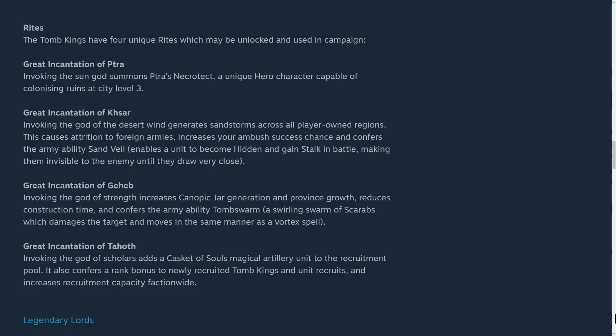The Great Incantation of Khsar is focused mainly on keeping invaders out of our lands. It causes attrition to foreign armies, increases your ambush success chance, and confers the army ability Sand Veil, which enables a unit to become hidden and gain stealth in battle, making them invisible to the enemy until they draw very close.